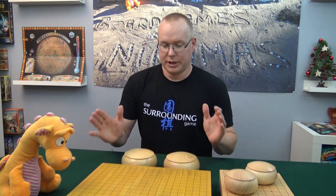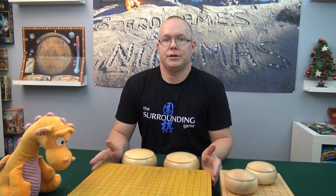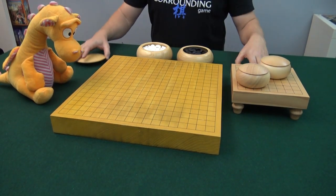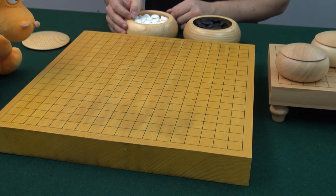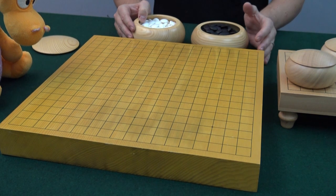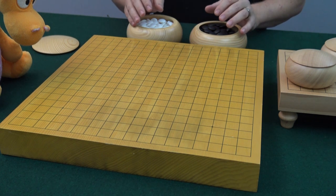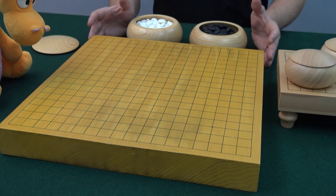It is extremely simple. It is played on a board with a grid of 19 by 19 lines. On these lines, on the intersections, you place black and white stones. There are a few simple rules that govern how you place the stones. The thing with GO is the complexity — the rules are simple, but the freedom of how you place the stones and the large board makes the game very complex.